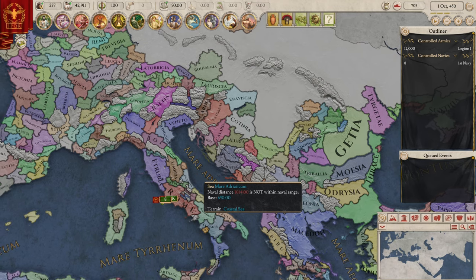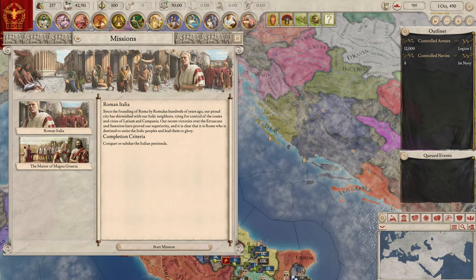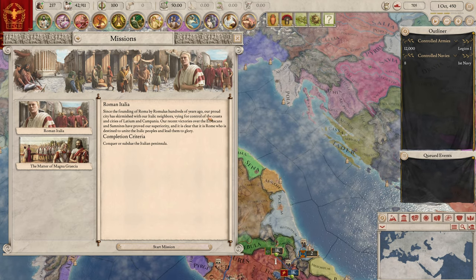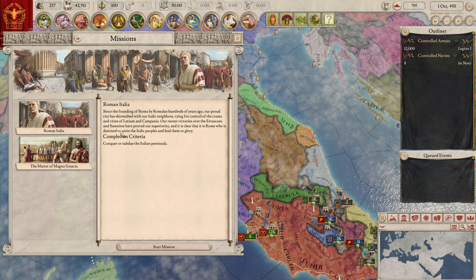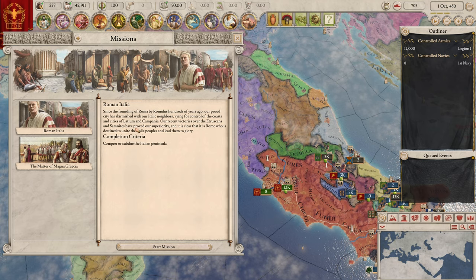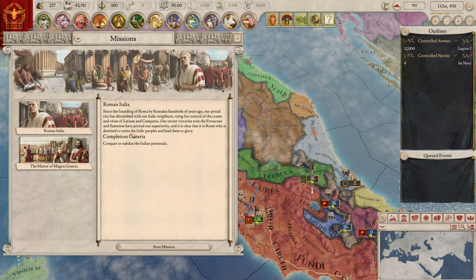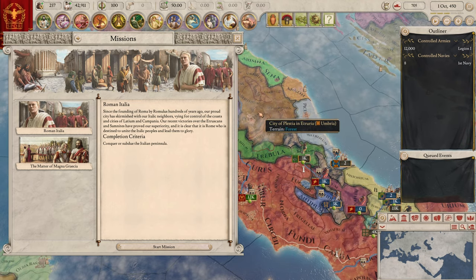We're going to hit 'For the Republic.' Now let's look at some updates — the missions tab has been added. 'Roman Italia: Since the founding of Rome by Romulus hundreds of years ago, our proud city has skirmished with our Italic neighbors, vying for control of the coasts and cities of Latium and Campania. Recent victories over the Etruscans and Samnites have proved our superiority — it is Rome who is destined to unite the Italic peoples.' The criteria: conquer or subdue the Italian peninsula.